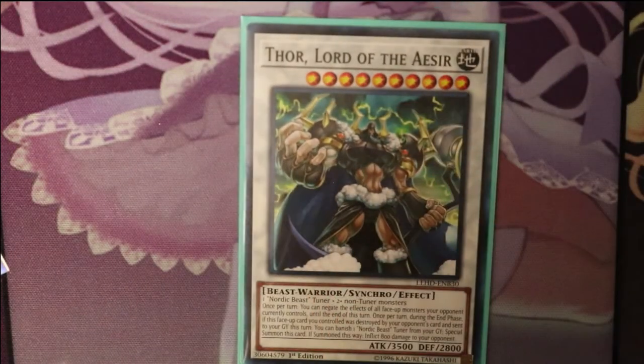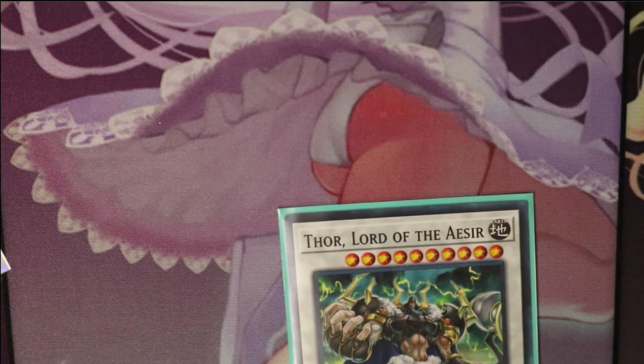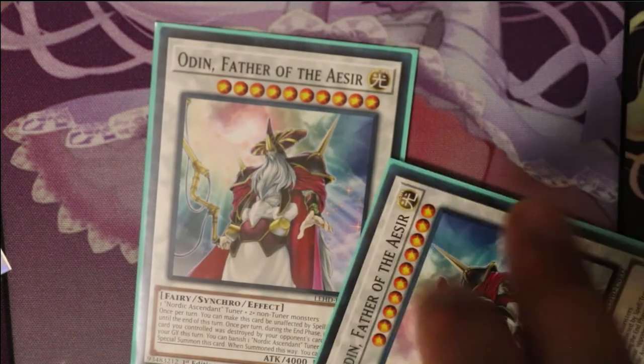Loki — the god of mischief from the Marvel movies. And then Thor, Lord of the Aesir. One Nordic Beast Tuner and two non-Tuner monsters. Once per turn, you can negate the effects of all face-up monsters your opponent controls until the end of the turn. Once per turn, during the end phase, if this face-up card you controlled was destroyed by your opponent's card and sent to the graveyard, you can banish one Nordic Beast Tuner from your graveyard and special summon this card. Not the coolest one — that's why I run Odin. Odin's the best one, that's why I run two of them.